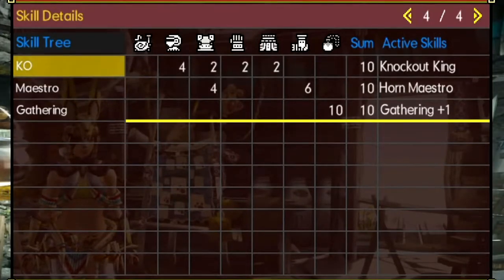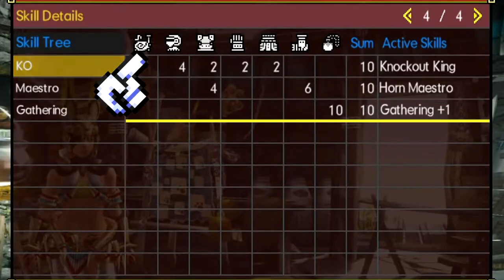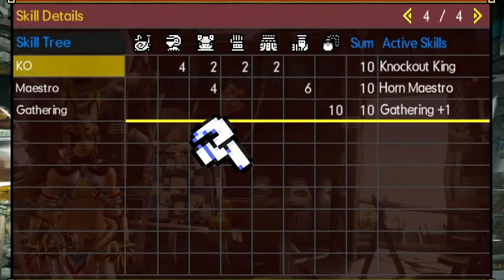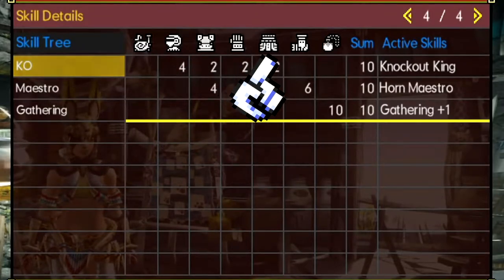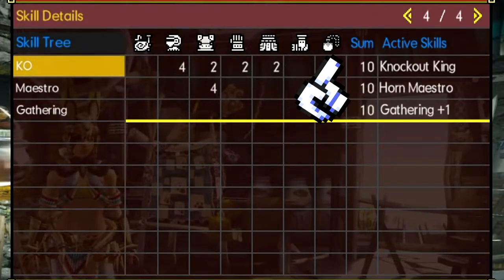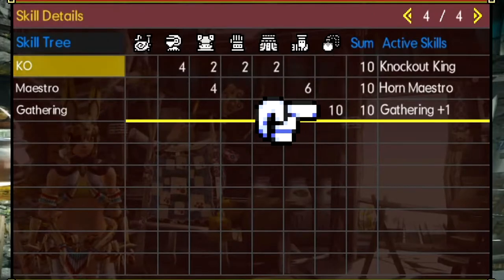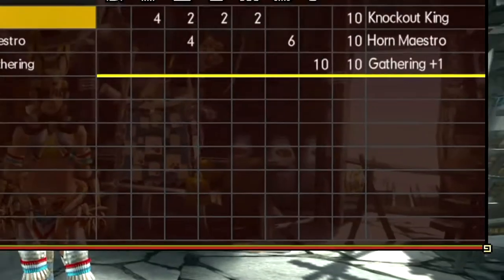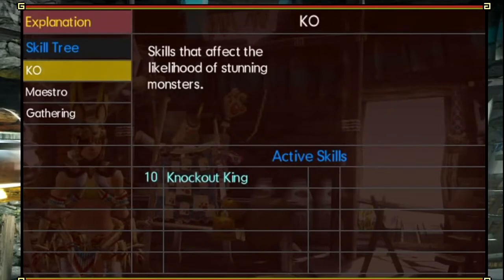You can see here that if I hover over where it says KO, there is a different column for every piece of equipment that contributes to your armor skills. We have the weapon column, helmet column, chest column, arms column, waist, legs, and also the talisman. You can see I have a talisman with plus 10 to gathering. In the bottom right there's a button that says press Y for explanation.